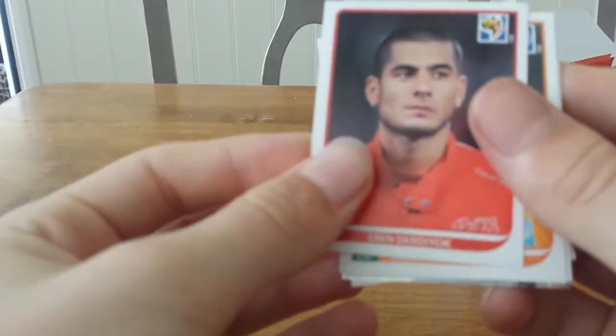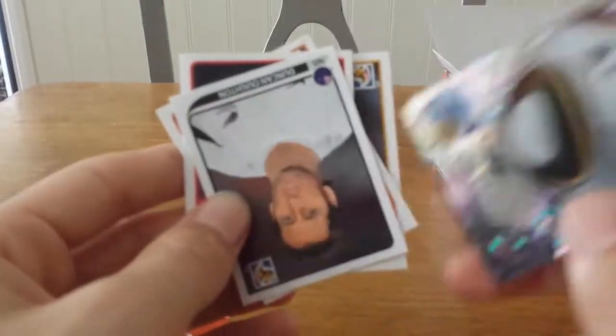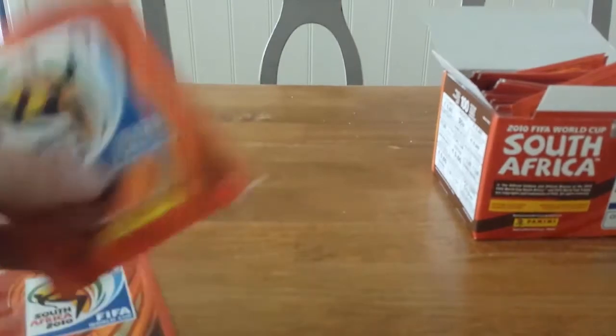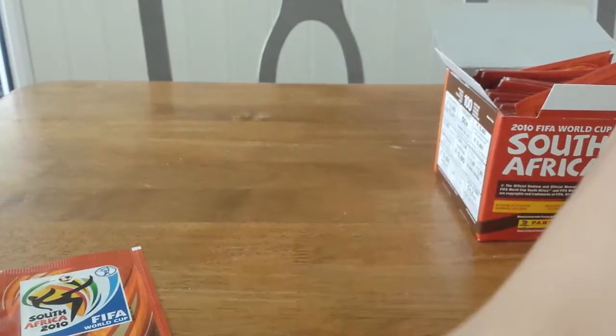Next pack: we get Arin Derdiyok, Souleymane Bamba, Michael or the Jabulani ball — I actually have that upstairs. There were a few arguments about the ball in this tournament; the fact that it rose too much when you kicked it, so the ball literally flew upwards after you kicked it.